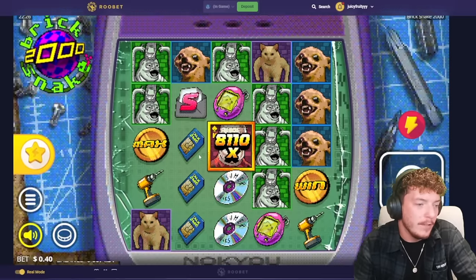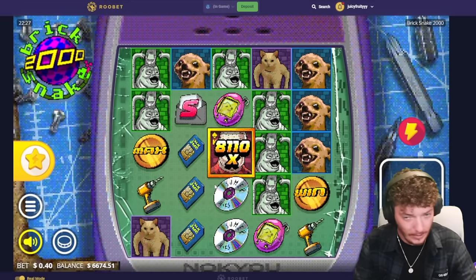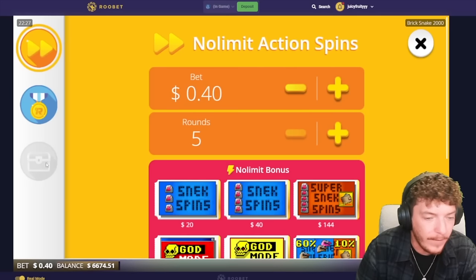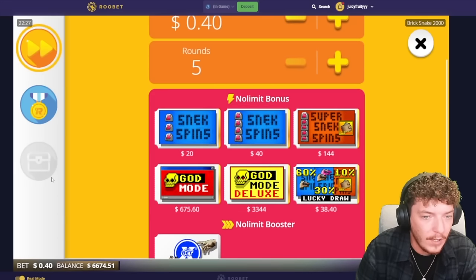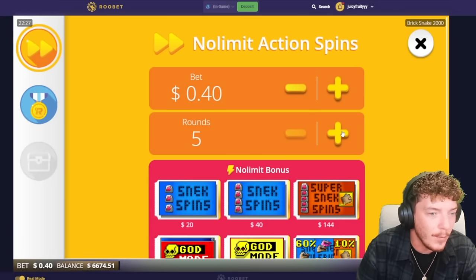So this slot's called... I don't even know — Bricksnake 2000. This is an ugly fucking slot, right? By all means, it is gross. I have played this off-camera and I like part of it. And I thought it'd be worth showing for a video.